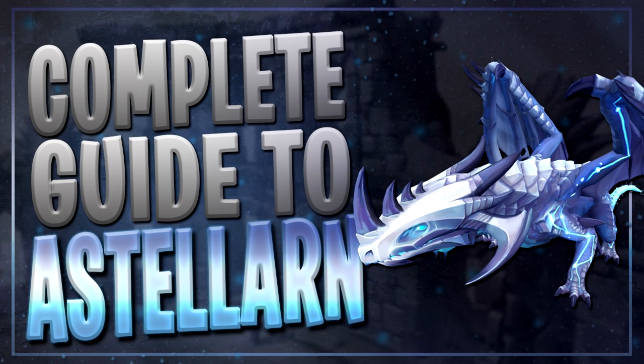Hey guys, it's Ryan here, and welcome to this complete guide to Astalarn. Astalarn is the first boss in the second Elite Dungeon, the Dragonkin Laboratory. A table of contents can be found in the description down below. We're going to be going through how to get there, gear, inventory setups, all of the mechanics, and then at the very end we'll put the whole boss fight together. It's not a very complicated boss, so this should be a pretty quick one.